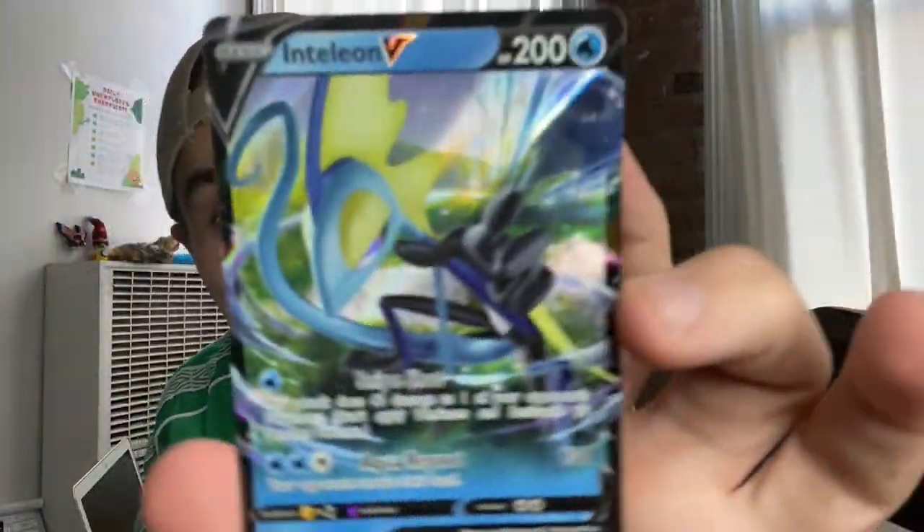We are on our second to last pack. Applin — my favorite apple. We have an ultra rare Inteleon! I'm just putting it in the sleeve real quick to make sure it gets no damage, because this is a giveaway prize. If you follow the rules of the giveaway, which I will talk about later, you can win this. Pretty nice, not bad. And there we have Inteleon, all safe in his packaging, ready to be shipped to whatever lucky soul wins him. The other card was a psychic card — not as interesting as the one I just pulled.